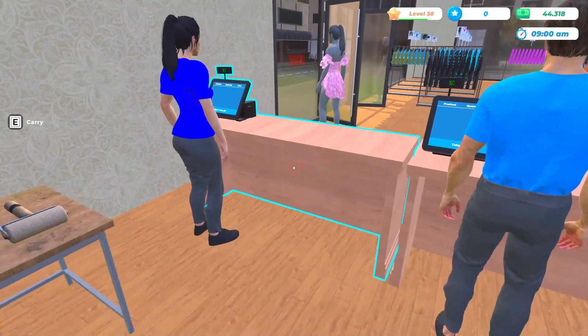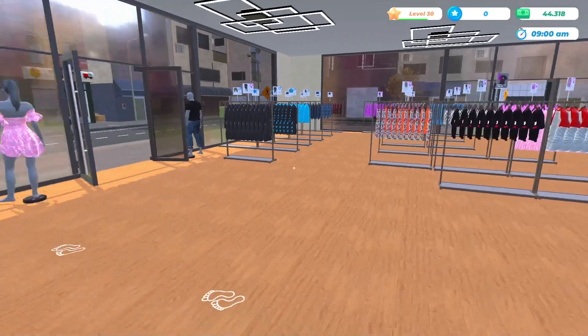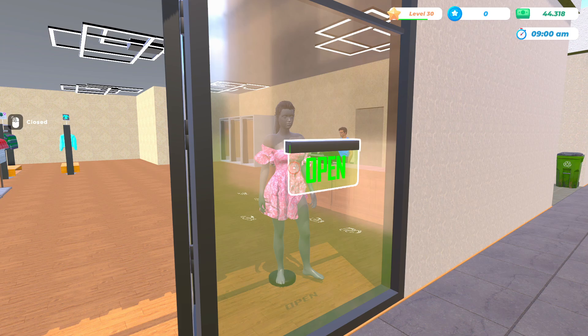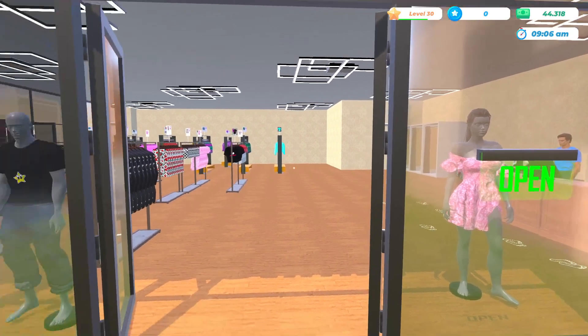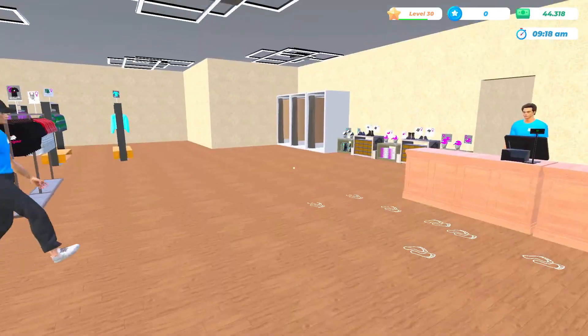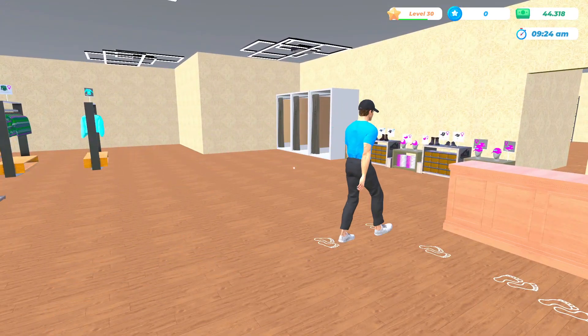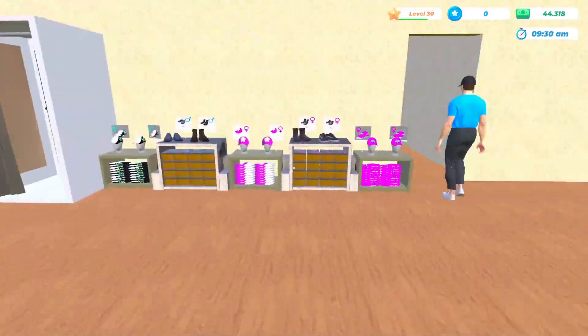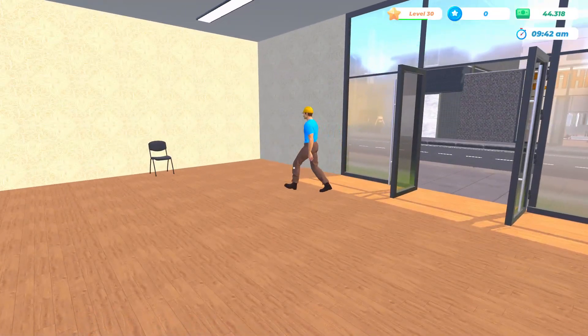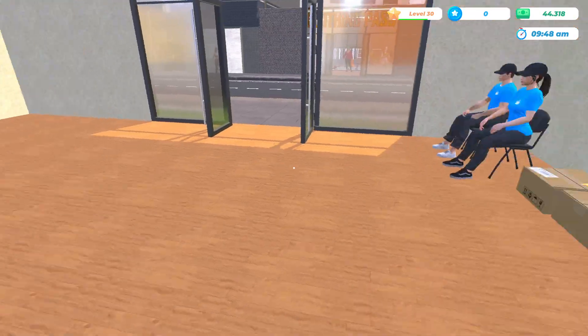Hello everyone and welcome back to Clothing Store Simulator, my name is Melanie V. We are now on episode 24, it's day 47 and 48. The store is open, and last time we got to level 30 and unlocked a bunch of new stuff, including some new employees — we got two other warehouse workers now.